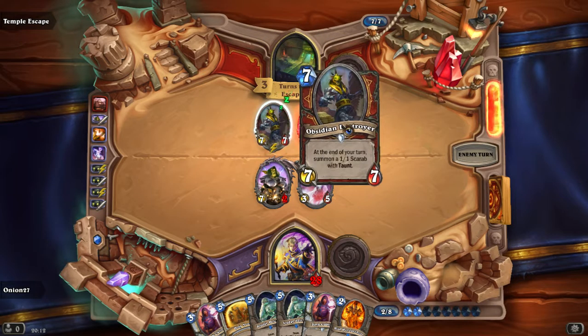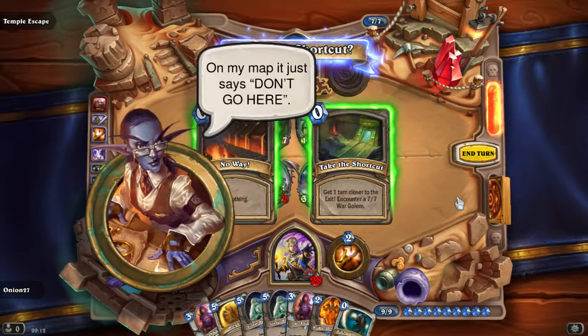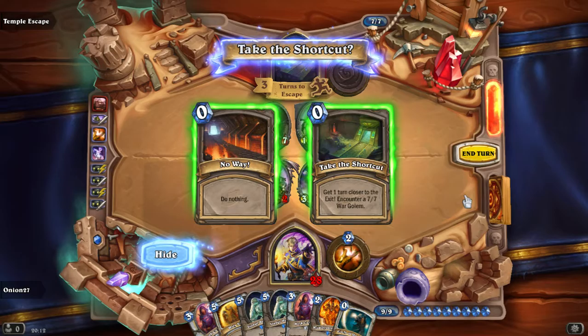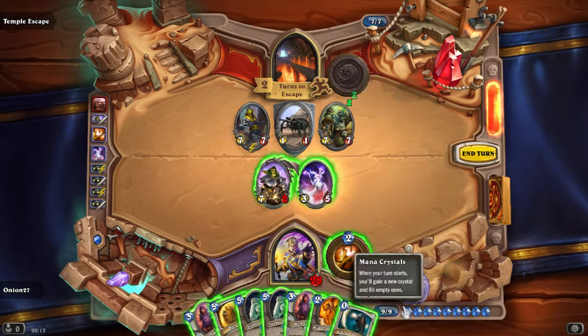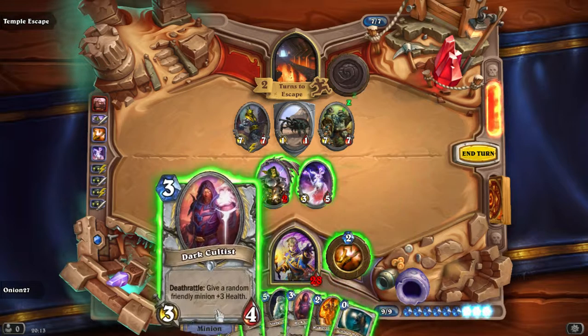What's the next obstacle? Obsidian Destroyer — it's pretty dark in there, but this will get us out faster. On my map it just says 'don't go here.' Take the shortcut — do we encounter a war golem? I think we can do that because we have the Circle of Healing. We trade this guy into the 7/7, then play Pyromancer plus Holy Nova — that's gonna get us out of fear.